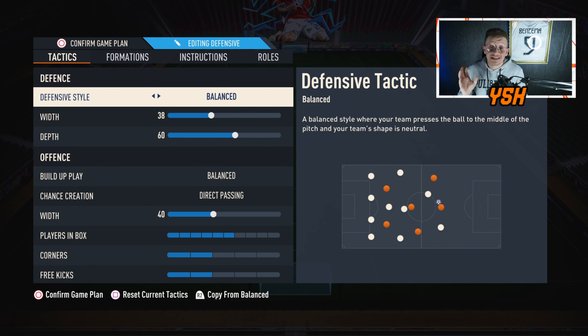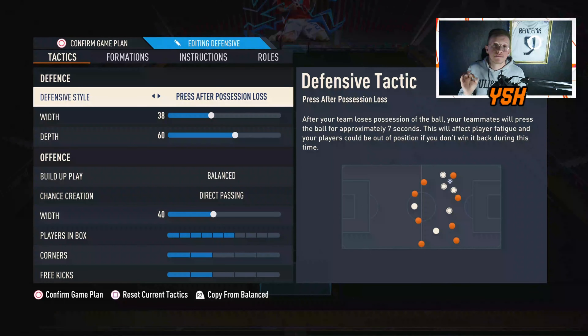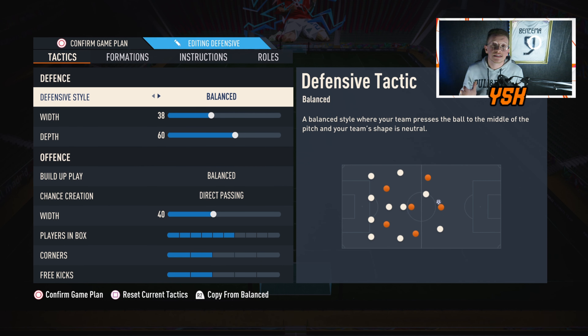Let's jump into the custom tactics, starting with the defensive style. I'm going with balance — balance is the best thing to start a match. Don't go for press after position loss or pressure on heavy touch to start a match; always start with balance. Only if you are losing, I recommend using press after position loss, which is really good with this formation.